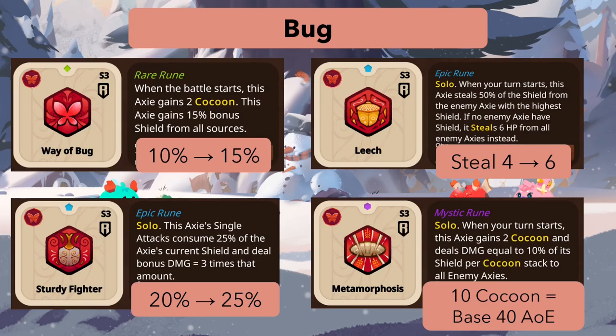Sturdy Fighter gets a small change going from 20 to 25 percent of shield consumed to deal damage, allowing the axie to deal more damage by consuming more shield. It hasn't really seen play, so maybe this buff is enough for people to build around it.